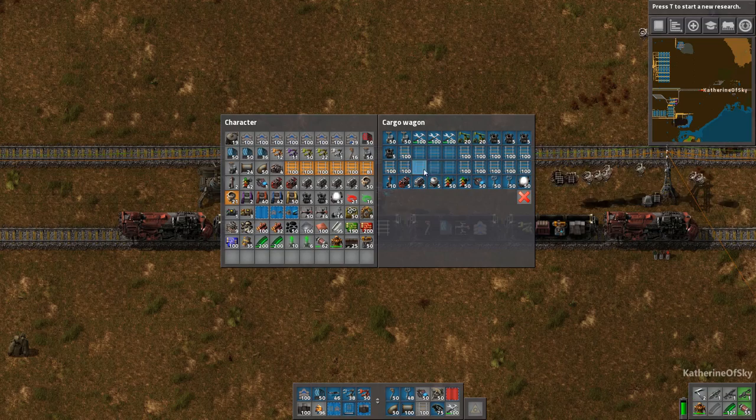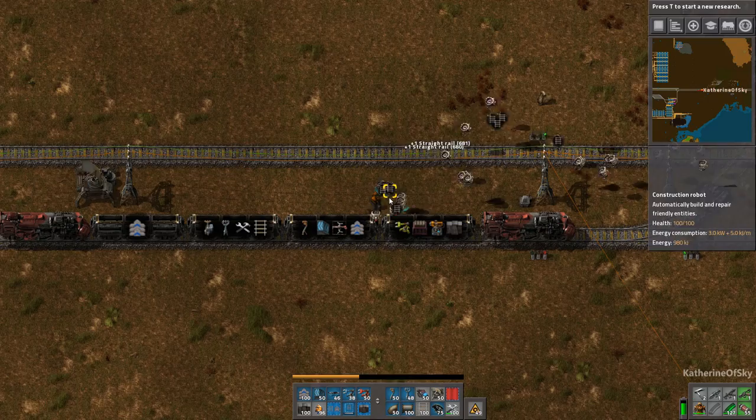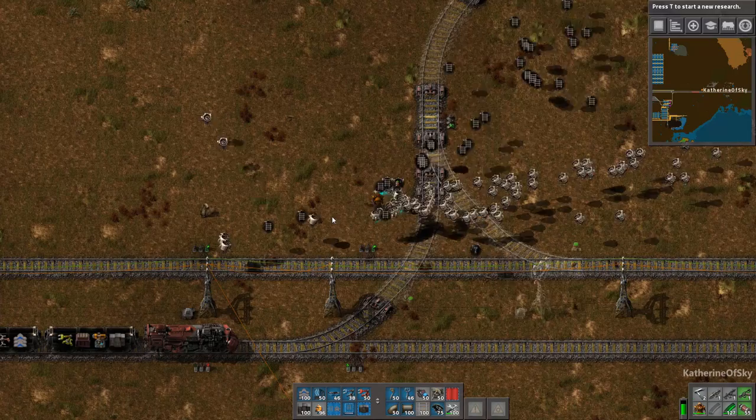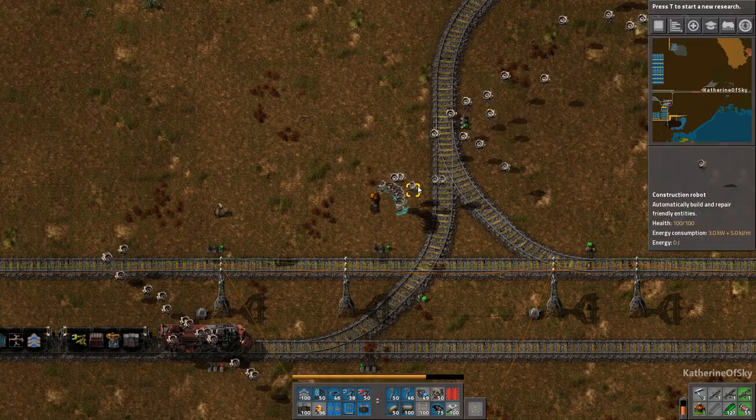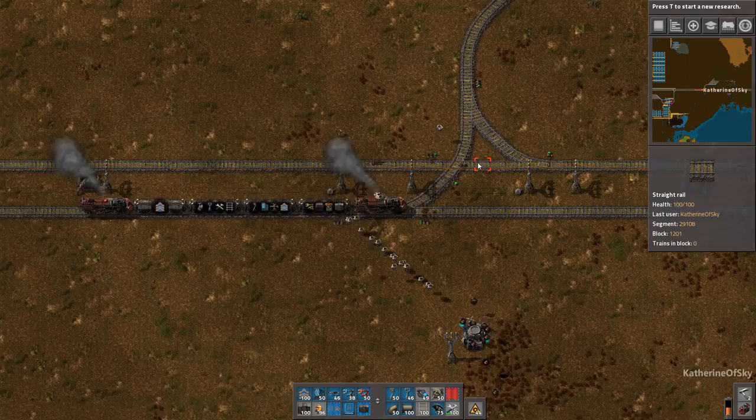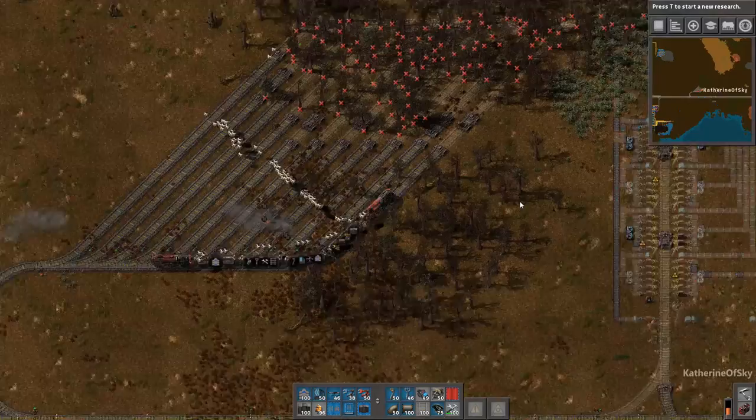What are we needing? Let's get some of these guys in my inventory — signals as well. Hey bots, how you doing? Charge to your heart's content. It's interesting to me that they're immediately slowed down. I don't know if they were trying to put stuff far away or what. For huge constructions like this, I'm literally thinking about maybe even adding more personal robo ports, because you can never have too many.